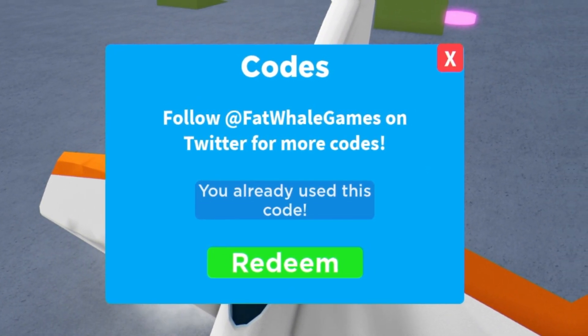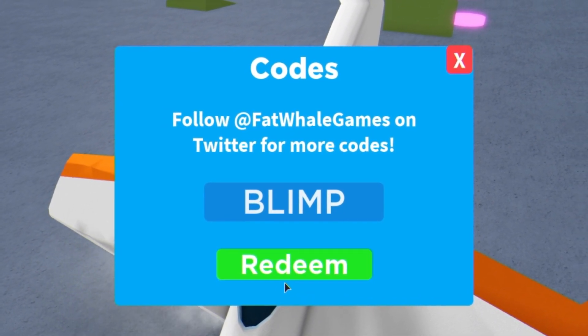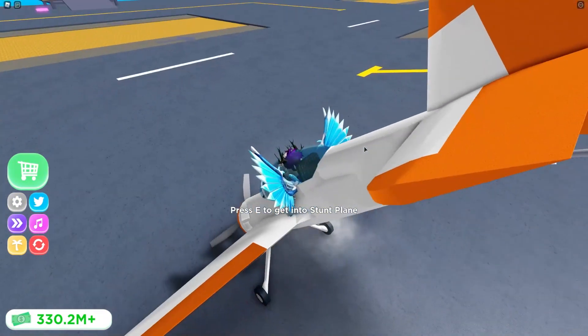After that, we have code 'Realtube' — go ahead and redeem that code. And finally, we have code 'Glimp' — enter that one and click Redeem. And I've already used that code. Those are all of the working codes in Airport Tycoon right now.